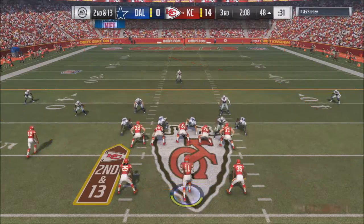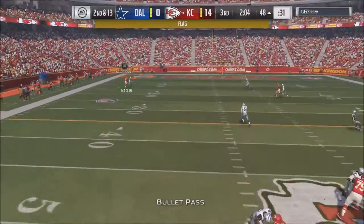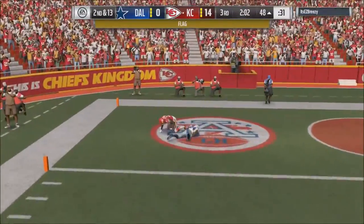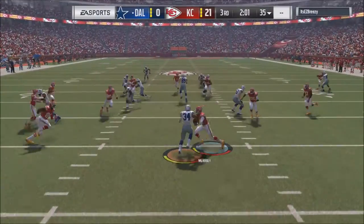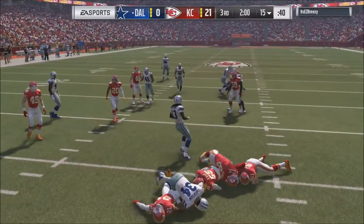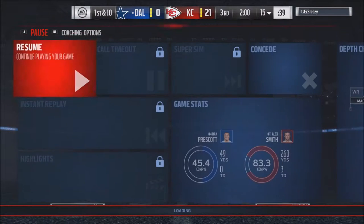I notice he went offside so I have a free play. I launch it up to Macklin and it's a touchdown. I quickly decline the penalty. After the kickoff he decides to quit — I guess he thought he couldn't come back and swing it down, even though I've done it before. It's not impossible.